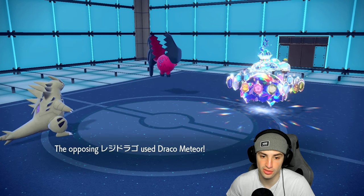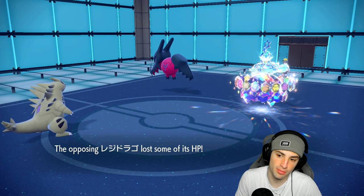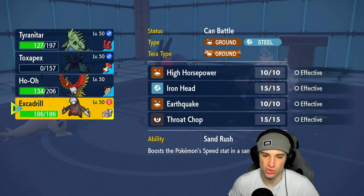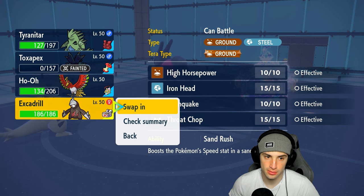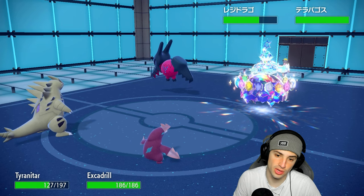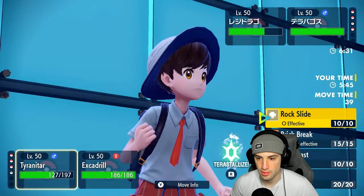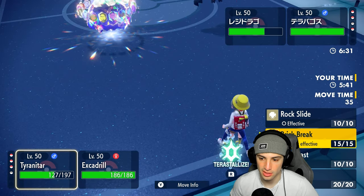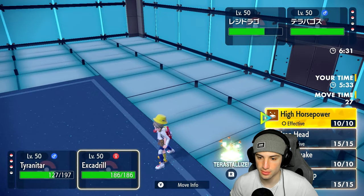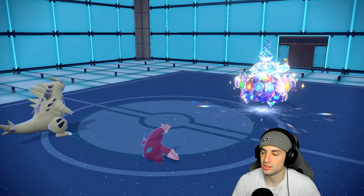Toxapex is gone, and they're going for Draco Meteor again — I've got the Assault Vest so we soak that fine. I can bring Ho-Oh back out or maybe just start throwing EQs with Choice Band and swap into Ho-Oh to get weather back. I'm going to go EQ here — I might even Terastallize for the EQ — but actually I don't want to give them a super-effective shot on me. I'll just swap into Tyranitar and launch EQ without Tera, choice-locking into it. Toxapex going down in one turn really sucks.